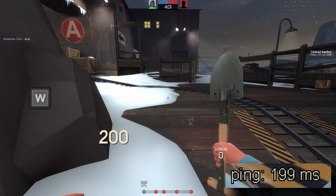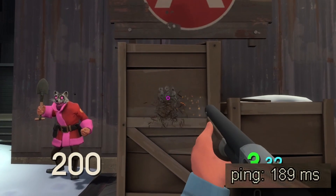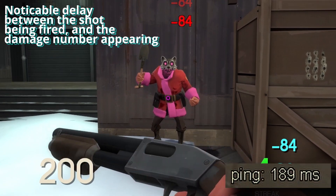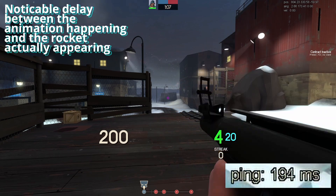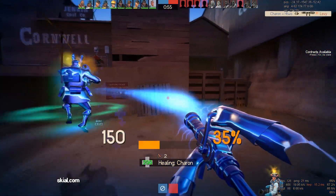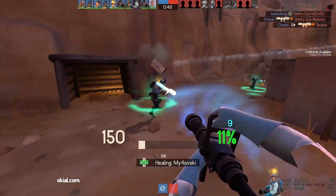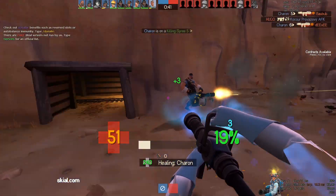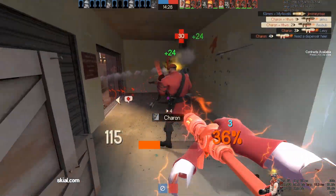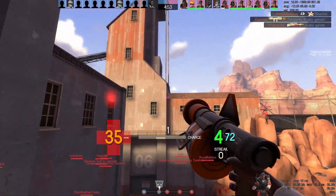Take Team Fortress 2 for example. When I press W, my character begins moving instantaneously regardless of my ping. If I shoot my shotgun, the animation occurs the moment I press the fire button and the bullets hit the wall instantaneously too. But when I fire my shotgun at a player, while the animations play instantly, I still have to wait for the server to register that I dealt damage to an enemy player. Same when I fire a projectile like a rocket — I left click and the animation plays instantly, but it takes a period of time before the rocket actually leaves my weapon. Simply put, any player actions that have no need to interact with the server are handled by my client on my machine. Anything that needs to interact with the server — like damaging other players, firing projectiles other players can see, or capturing the objective — uses classic delay-based netcode to align the server with my client.